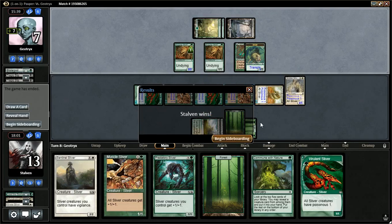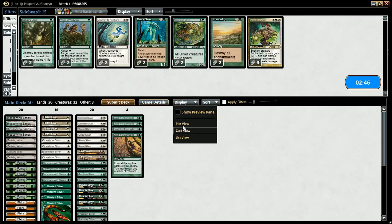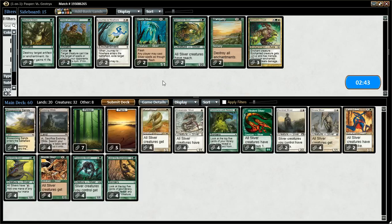Now we're going to go on to sideboarding. We're playing against a black-green stompy value type deck. Don't really need flyers. Don't really need Tranquility — not for just a Rancor. Journey to Nowhere could be useful, but I don't think it's worth bringing in just for the wolves. Vines of Vastwood would be good against the Tragic Slip. Armadillo Cloak might be good, but he can just Tragic Slip in response. I think I like what I have here — I don't need to make any changes.